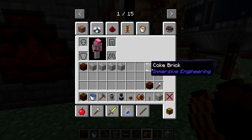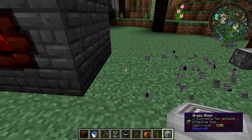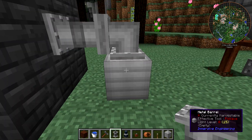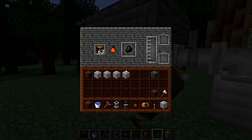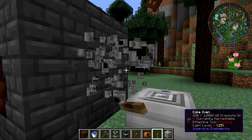You can't just take the barrel and stick it on the side of the machine - it doesn't work that way. Another way it doesn't work is you can't just take the fluid pipes, attach them to the side of the coke oven, and get the fluid to go into the barrel. It actually doesn't work. When the coke oven burns down there'll be some fluid in here, but it's not going to go into the barrel. The answer is you use the fluid pump.